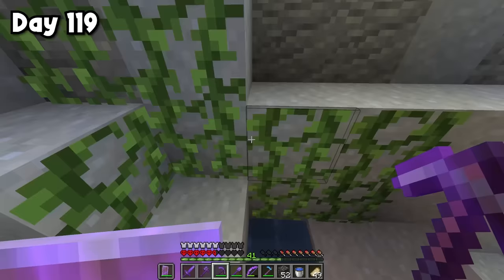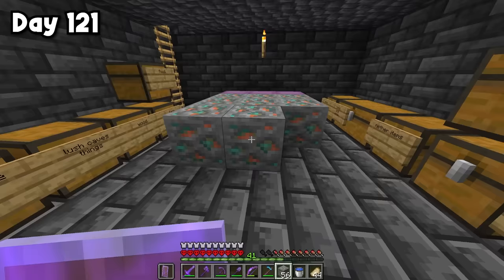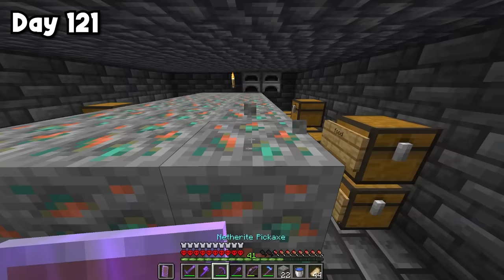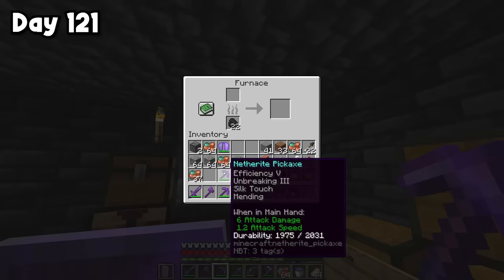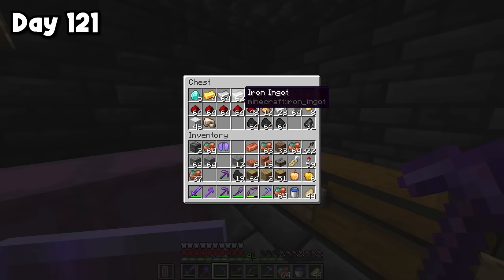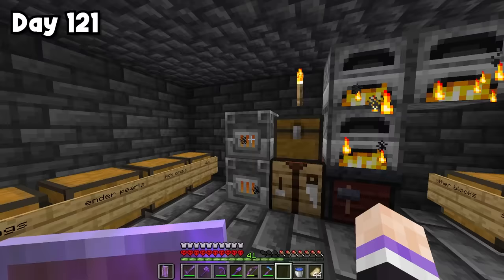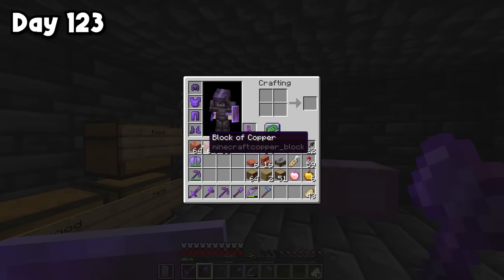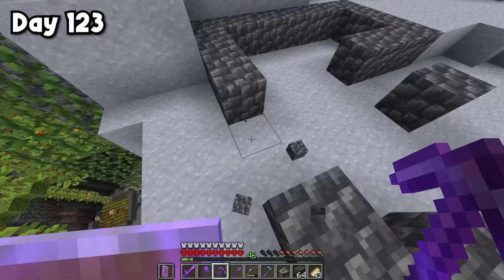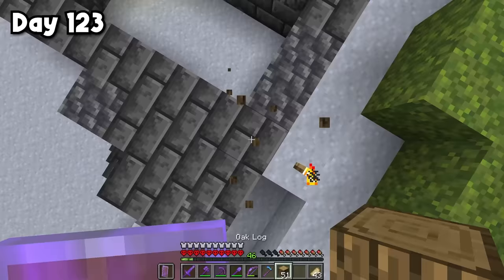Let's keep searching for copper. After a pretty big mining expedition, I got just over three stacks of copper ore. I placed it all down, mined it with Fortune 3, and got almost seven stacks of raw copper per stack of ore. I made some blast furnaces — first swapping my furnace to make smooth stone, then crafting blast furnaces to smelt everything faster. After spending way too long smelting, I have all the copper I need. It's time to start building. I'll do this house first, crafting some deepslate bricks and adding variation to the base.